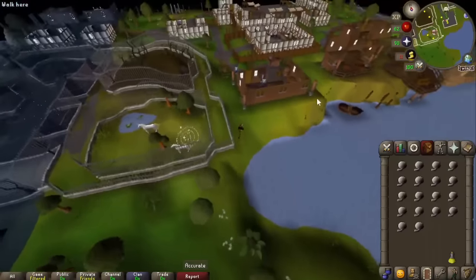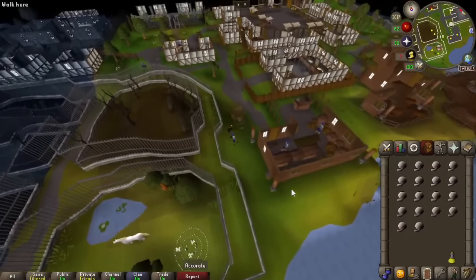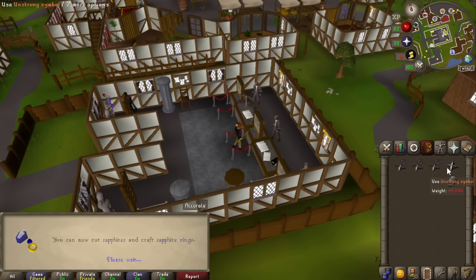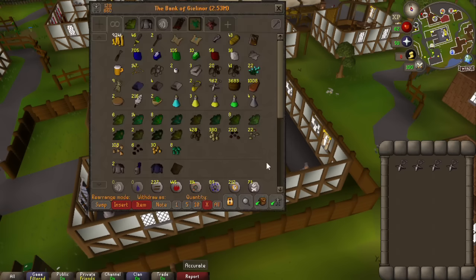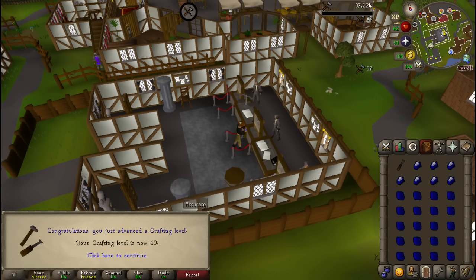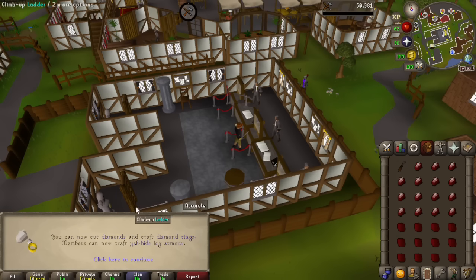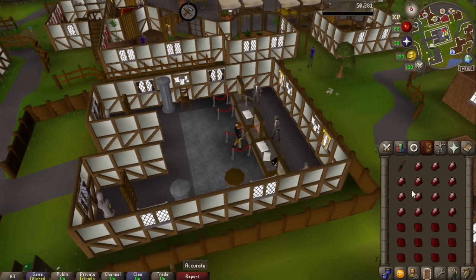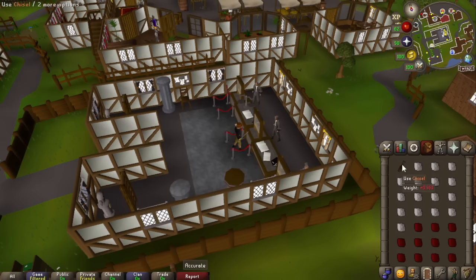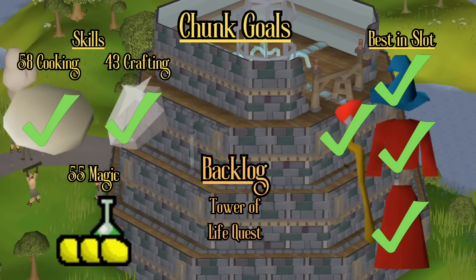So it just means we have to string these final amulets, and then we can focus on the gems. And there we go — 20 crafting. We can now cut sapphires and sapphire rings. Here's some gems I stole earlier — we're now just gonna start going through all these and get that crafting level up. And there we go, 43 crafting — can now cut diamonds. Just to say I've done it, that is the diamond cut, and that is another task off the list.